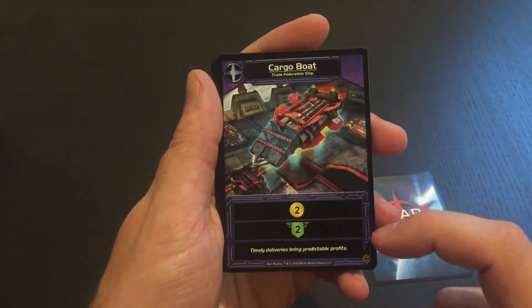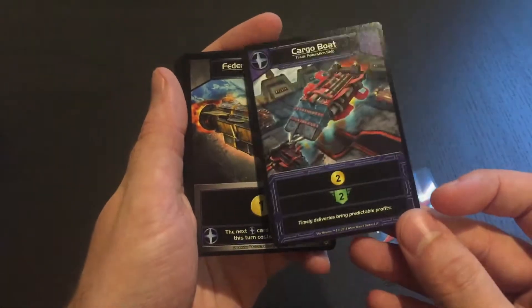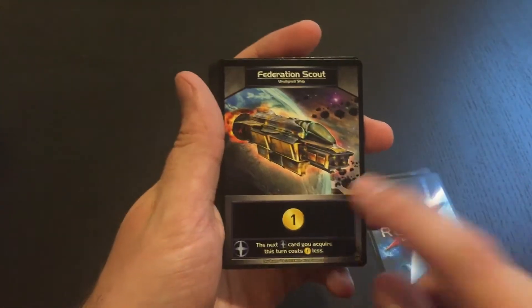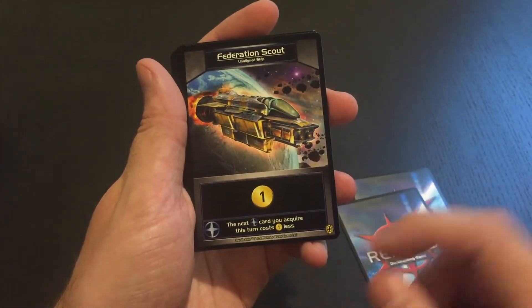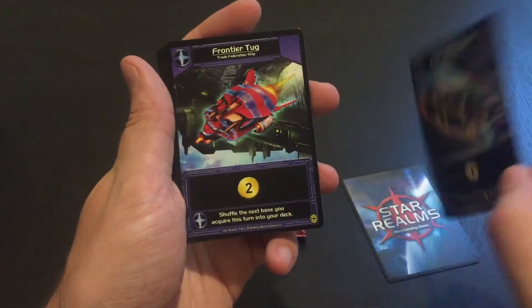Cargo Boat gives you 2 trade and 2 authority. And this one we actually saw in the Alliance deck. Federation Scout gives you 1 trade, and its Trade Federation ally ability makes the next Trade Federation card you acquire this turn cost 1 less.